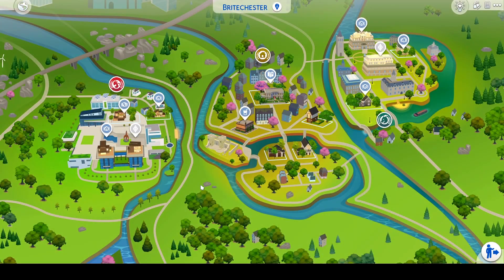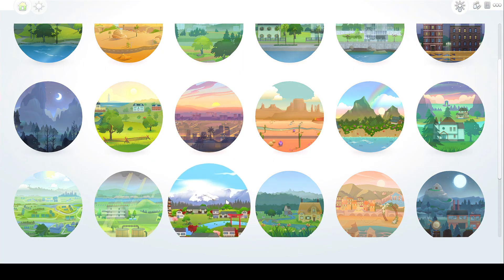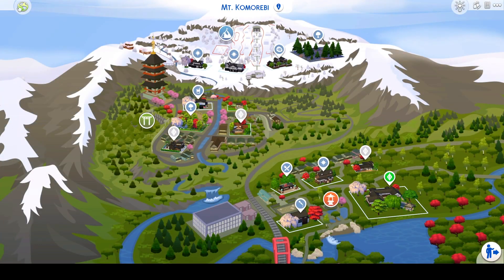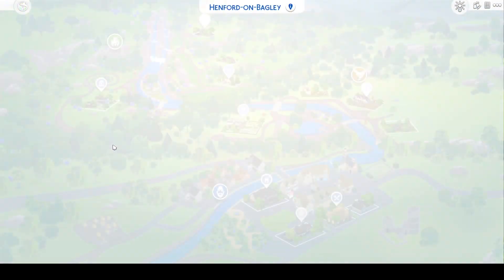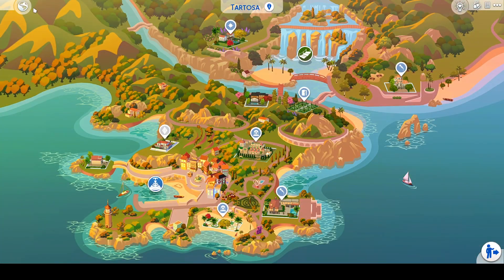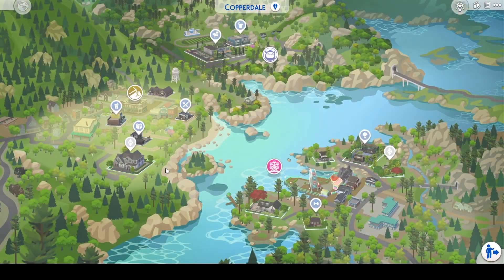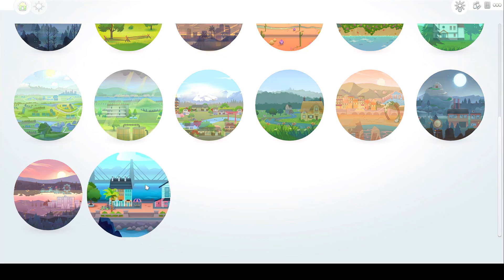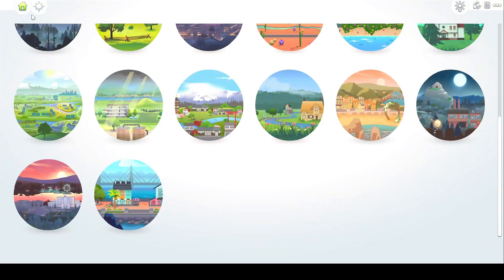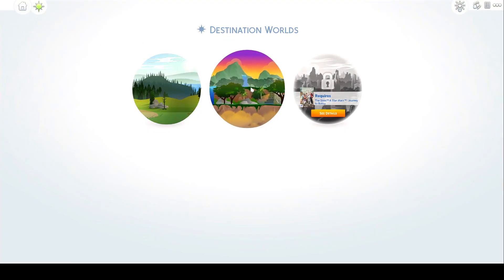Britechester was one of my least favorite worlds to make. And then we have Evergreen Harbor, Mount Komorebi, Henford-on-Bagley, Tartosa, Moonwood Mill, Copperdale, and finally San Sequoia. And then of course I have the vacation worlds as well, so I have Granite Falls as well as Salvadorada.